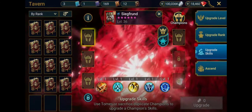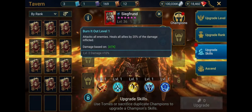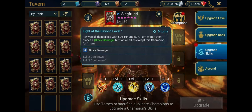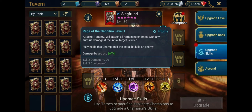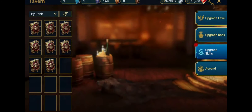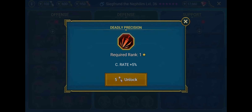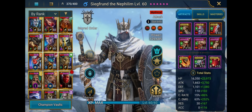You'll need Mythical Tomes to develop their Skills, and keep in mind that you'll need to upgrade each form's Skills separately. But before you start panicking, fully upgrading all Skills across both Forms will require about the same amount of Tomes as upgrading a Legendary Champion. If you have a preference for one Form over the other, consider using your Tomes to focus on that Form's Skills first. For example, if you want Sigfrund primarily as a Healer, use your Tomes on his Alternate Form's Skills first. Gear and Masteries will remain the same across both Forms.